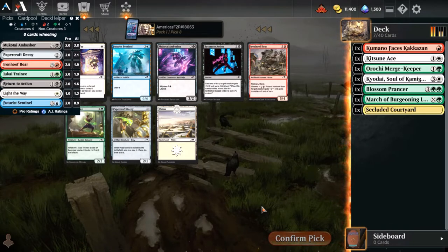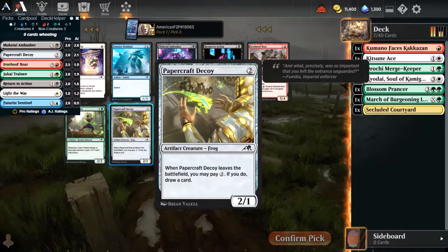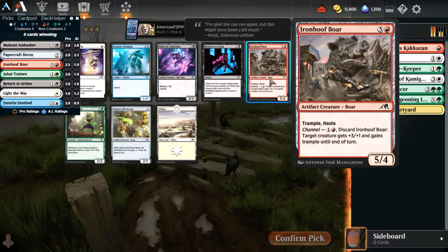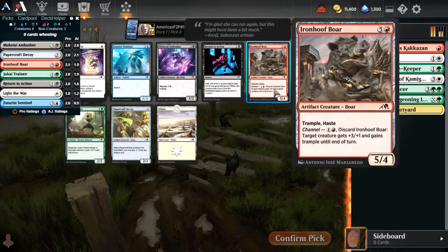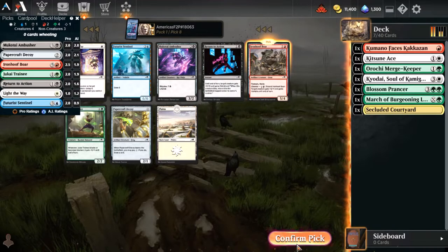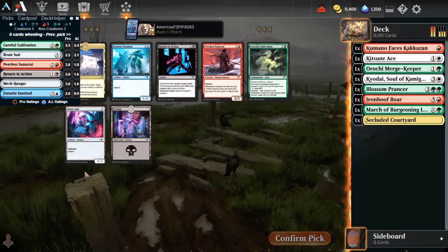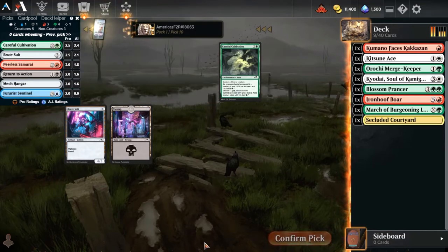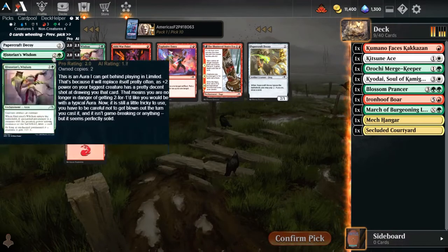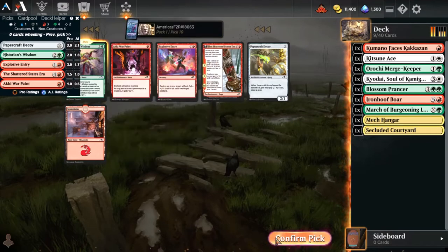Somehow managing to stay focused primarily on two colors here - that's always a nice thing. Ironhoof Boar, the Trainee, Papercrack Decoy - feels like it might be the best thing here, or do we go with the Trainee? I think Boar is probably the strongest card in the pack here, but I don't know how I feel about dipping so hard into red right now. Talking myself out of it, taking the best card in the pack. Right here, that is either Peerless Samurai or Mech Hanger. I'm going to take the Mech Hanger, just because I don't think I have four of those.